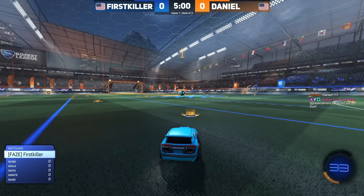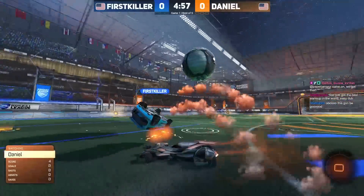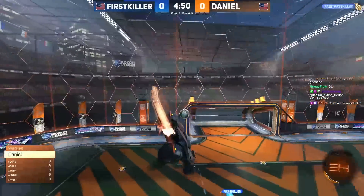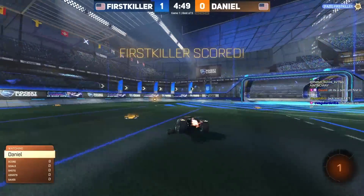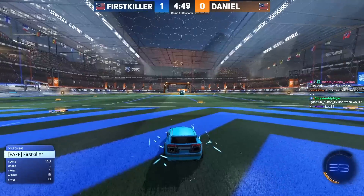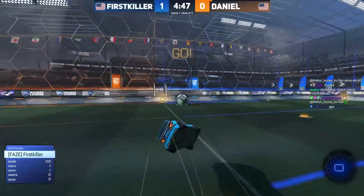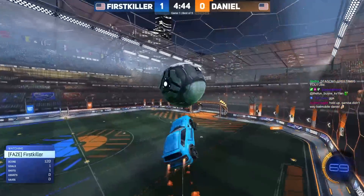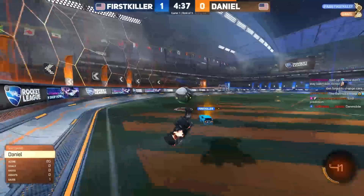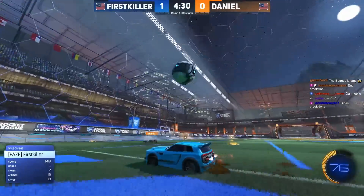Here we go — first killer versus Daniel in the final match of the ranked royale. What does Daniel need to do if he wants to win it all? He just needs to win this match; he'll be 3-0 against everybody else in the pool. First killer is looking for just a bit more money, and the way he does that is by winning at least 3-1 against Daniel. If he only lets Daniel have a single game, he'll take over second place, and if he does win it will lead to Jack winning the pool, thanks to Jack's 3-0 win in the previous round against first killer.